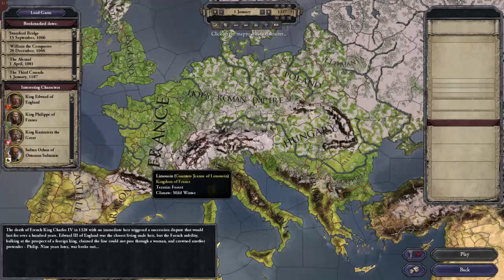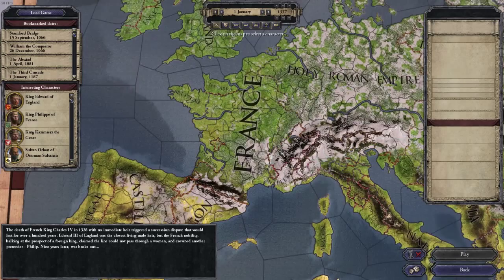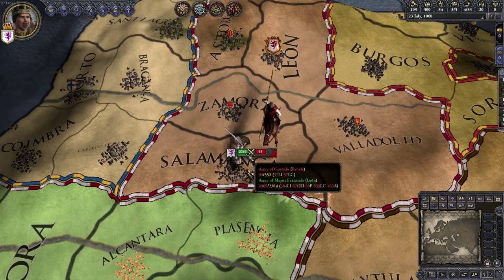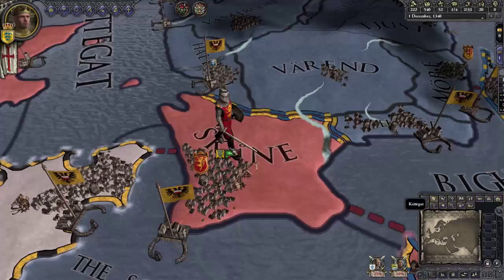Similar in some ways to a series like Civilization, essentially you can pick and control a wide variety of rulers such as kings, counts, religious leaders, and others. You will fight to control territory, use intrigue to assassinate kings, create alliances through marriage, all with the goal of continuing your dynasty through your heirs. The game takes place in the middle ages between 1066 and 1453, and features open-ended gameplay where you choose when you have accomplished your goals or failed.